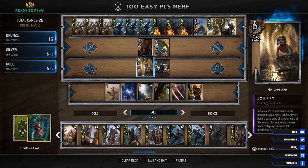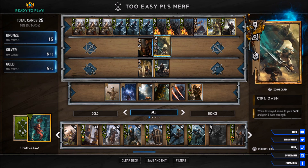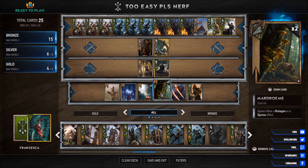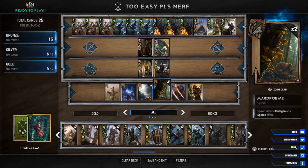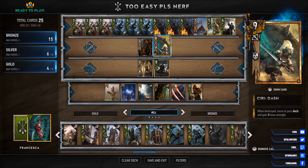With stuff like Theory Dash, you make sure that the Roach is coming back on the board, while stuff like the Mutagen from the Meardrome allows you to either buff your Roach for further later interactions or debuff one of your opponent's key units. With the potential to get Theory Dash two or three times per game, you will keep the Roach train going, creating a pure and simple power advantage each round.